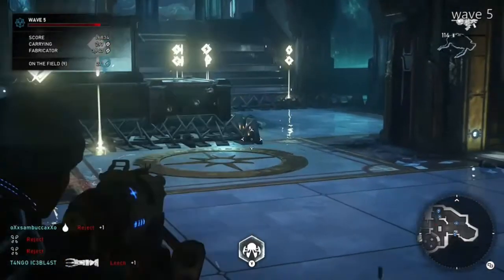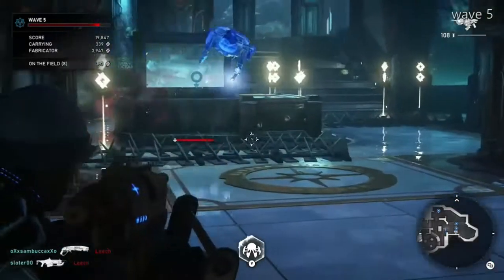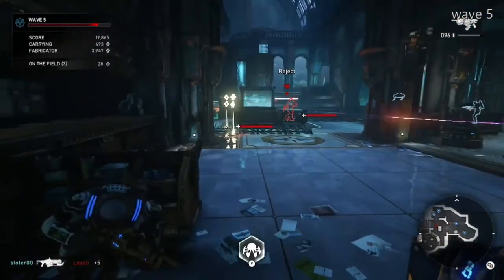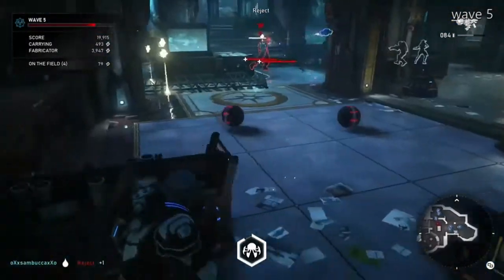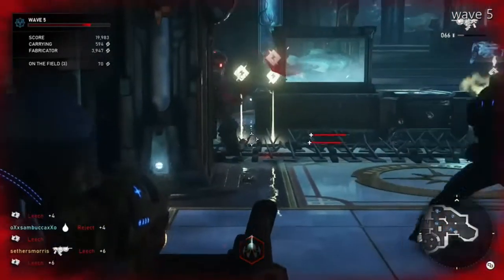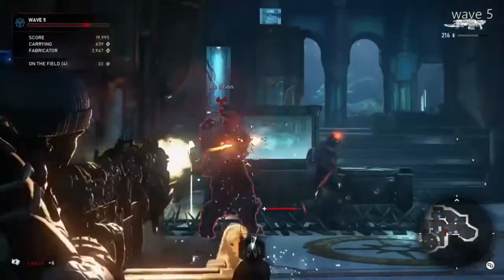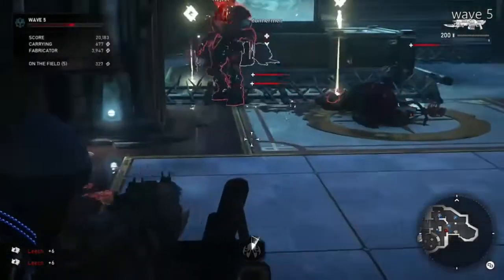All right, here's wave five — I'll show you a little gameplay first. Start off with the barrier weapons lockers, and when you get enough money just keep buying barriers until you get four. The first ten waves are always a little bit of a fight. There's only one weapon locker so you definitely have to find ammo every now and then, and use what you can get off the floor.